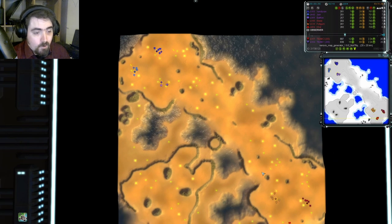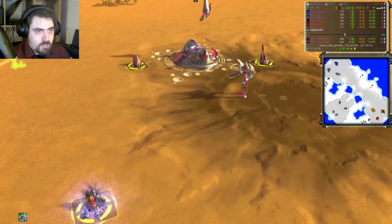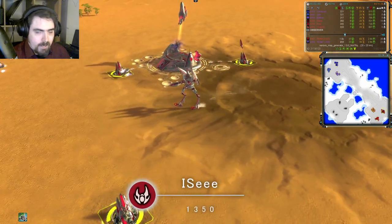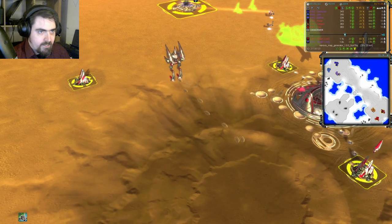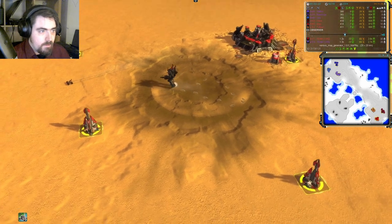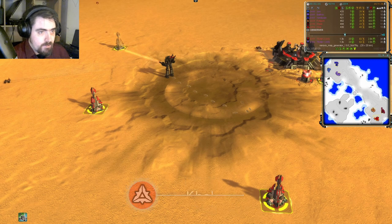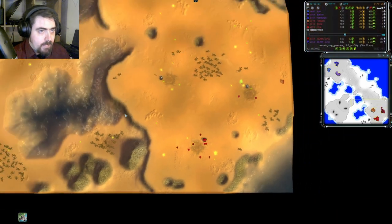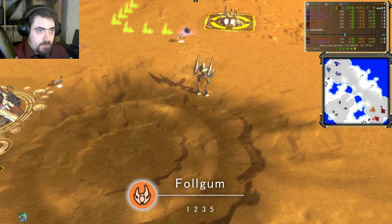Up against them on the hot team: in one of the two back positions we have Icy, 1,350 rated, Seraphim, in burgundy. Down here is Carl, 1,486 rated, Cybron, in red. And last but not least, up front for hot team, we have Fulgum, 1,235 rated, Seraphim, in orange.